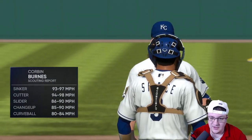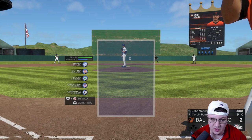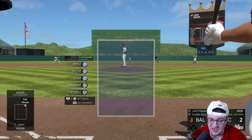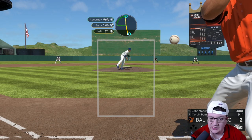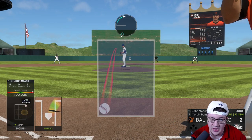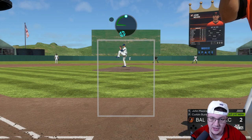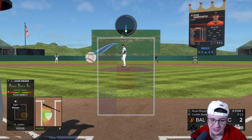The next pitcher is Corbin Burns — super, super effective. He's got the sinker, cutter, slider, change up, and curveball. Facing a lefty here: the sinker we're going to try to spot right up and in — that's a super hard pitch to hit. We're going to use that cutter just off the inside to get them to jam it or swing over the top. We can use this cutter anywhere — up and in, low and away, very effective; up and away as well. It's just a very, very solid pitch.